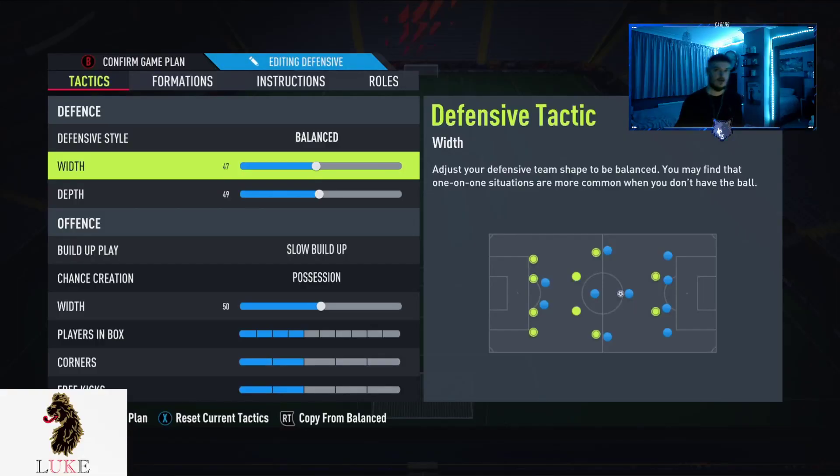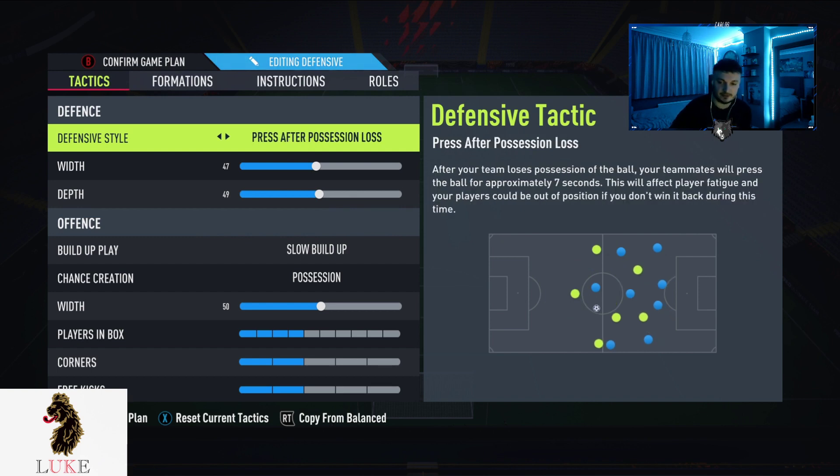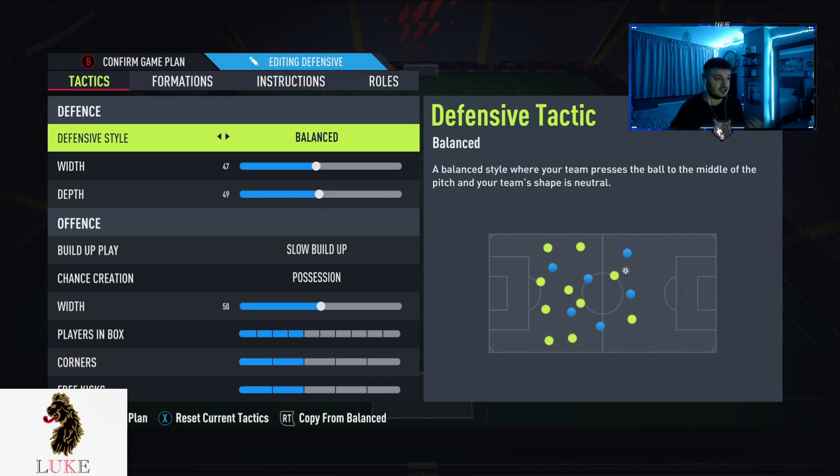So the 4231 is back. I play balanced on the defensive style. Pressure on heavy touch and press after possession loss are definitely viable options, but as the game's gone on, balanced is just the way to go. Balanced means your team presses to the midfield of the pitch and your team shape is neutral — not too defensive but also not too attacking. I like to find that happy medium.